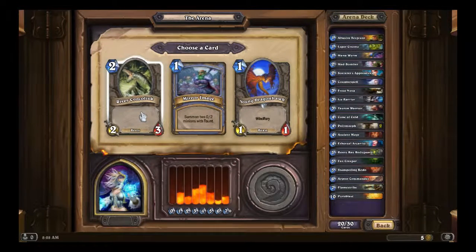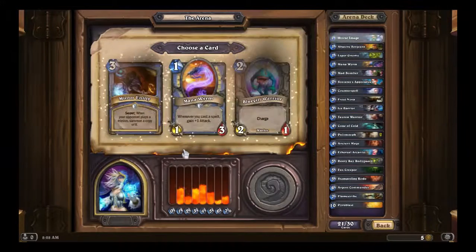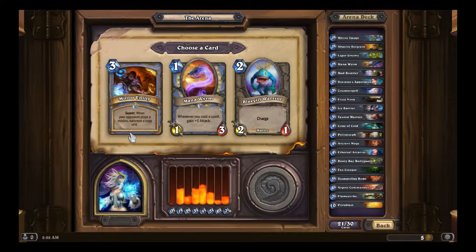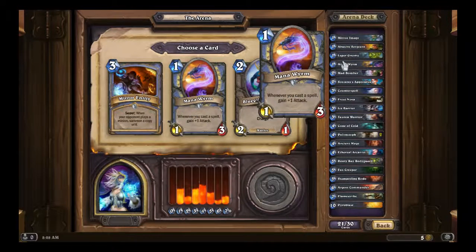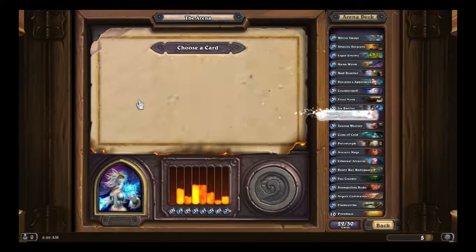River Crocolisk — I don't like it. Dragonhawk Rider — don't like it either. The clear pick here is Mirror Image. Mirror Entity — that's a good secret. Mana Worm again — good card, we've got one, we could use a second. But it'd be better to have Mirror Entity because of the Ethereal Arcanist. If we have two secrets and they trigger Counterspell, we have Mirror Entity as well. Mirror Entity is usually always procced, so we'll go for Mirror Entity.